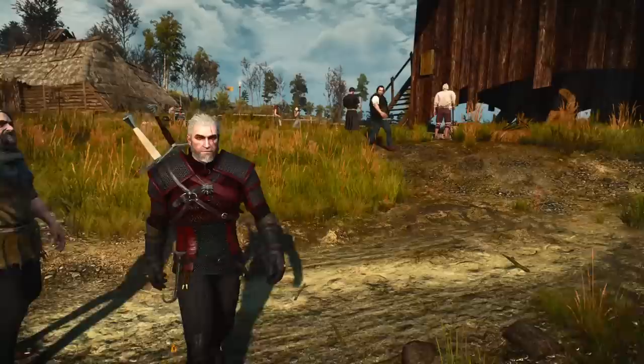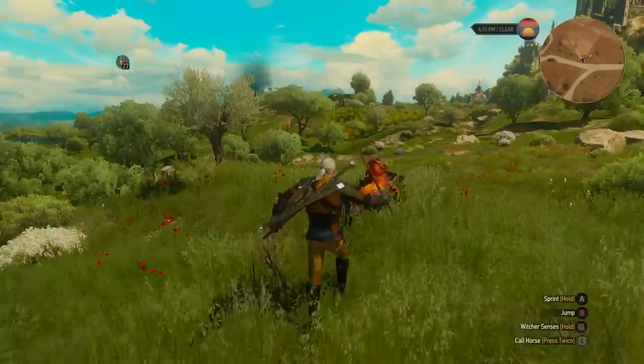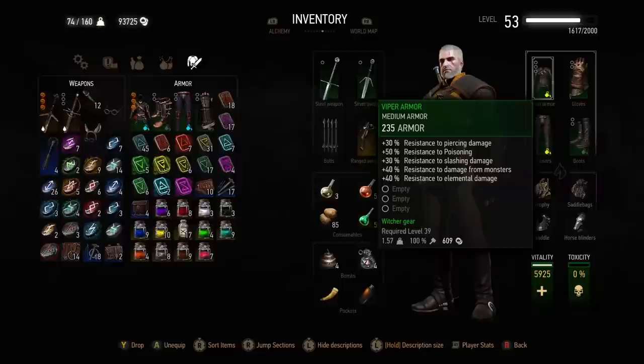To kick this off, let's start with the Viper armor, which you could argue shouldn't even be included. The Viper set can't be upgraded to the Grandmaster tier, and because of that, it's unable to grant you special abilities and stat bonuses for using the full set. The Viper armor is what it is when you buy the schematics during Hearts of Stone, and that's it, so it's a great option for a while, and it looks incredible, but ultimately it has drawbacks no other set has to deal with.